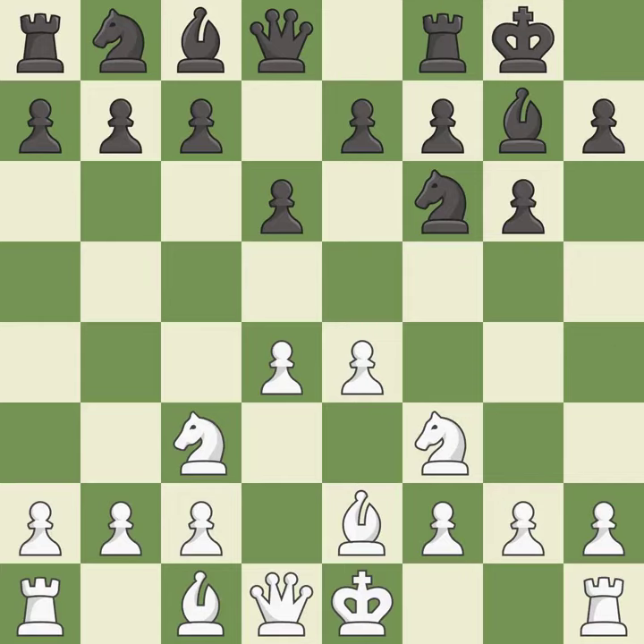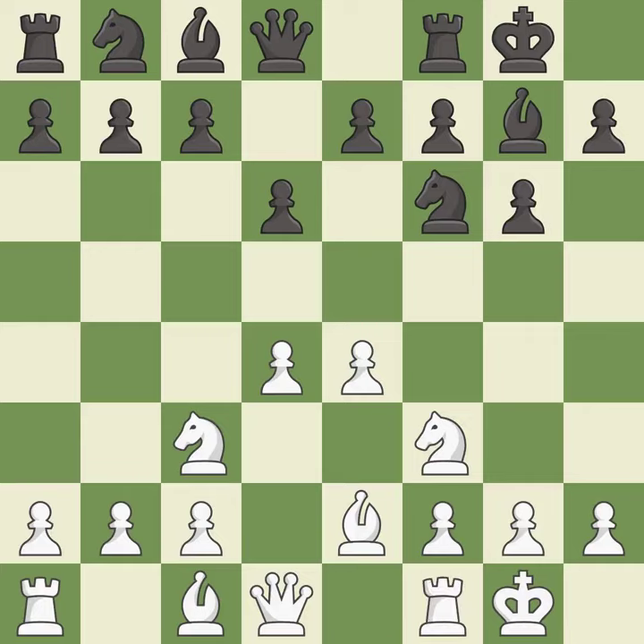Castling gets the king out of the center and activates the rook. c6 controls the d5 and b5 squares and allows the queen to develop on the queenside. h3 controls g4 and prevents a black bishop or knight from reaching that square.